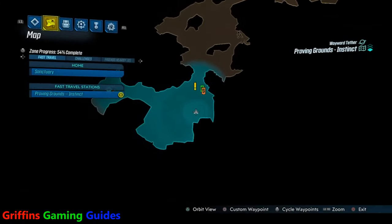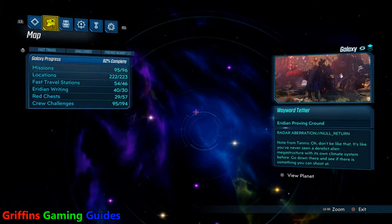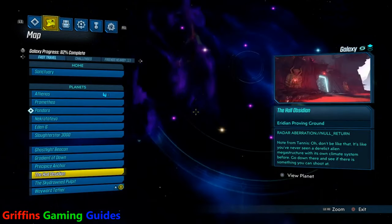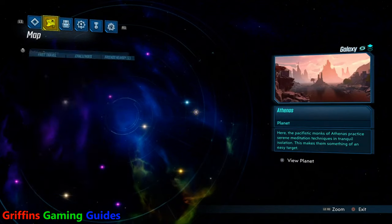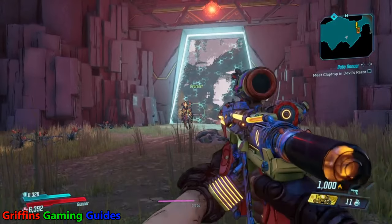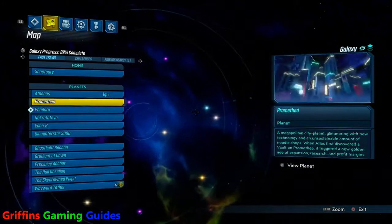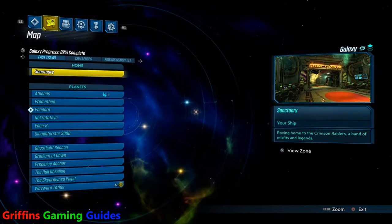Whilst that does sound a little bit daunting, we've already done videos breaking down the main four planets in the game. These are: 100 Names for Sand where you discover all named locations on Pandora, City Slicker for all named locations on Promethea, Swamped for all named locations on Eden 6, and Exor Kalo for all named locations on Necrotofeo.